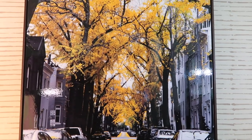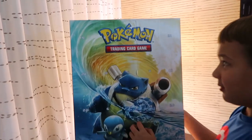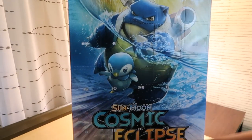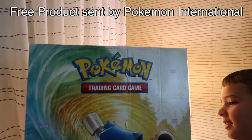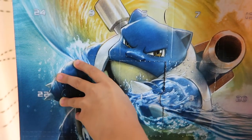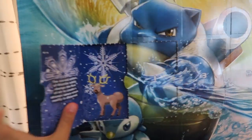Alright buddy, where are we at right now? We're at our next adventure! It's day number six of the Pokémon trading card game Sun and Moon Cosmic Eclipse advent calendar. Thanks a lot to Pokémon International for sending out this awesome advent calendar. Let's find out what's inside day six — open that door up, here we go!